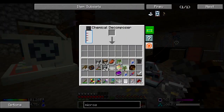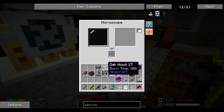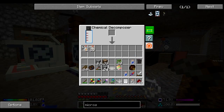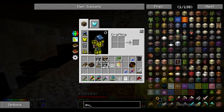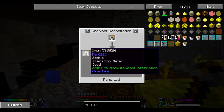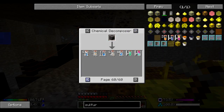Let's go over here to our chemical decomposer. We're going to break down this rotten flesh. From there we can take this nodularin and do that. Then we break this down. We're also going to need a little bit of sulfur. The question is, what can I break down to get sulfur outside of gunpowder? Is there anything that has sulfur dioxide, perhaps? Just a bucket of sulfur dioxide. What about sulfuric acid? Nope. So we're stuck trying to find something that has sulfur in it.